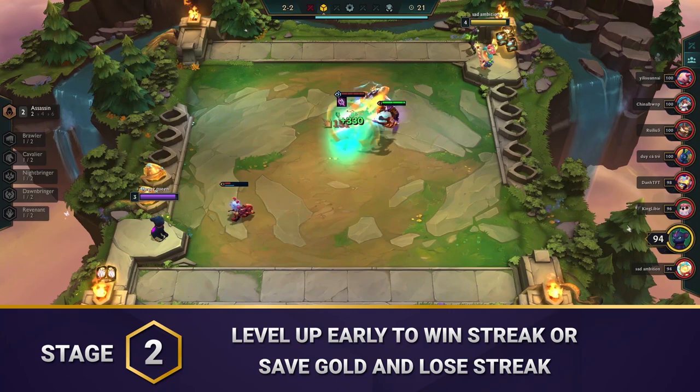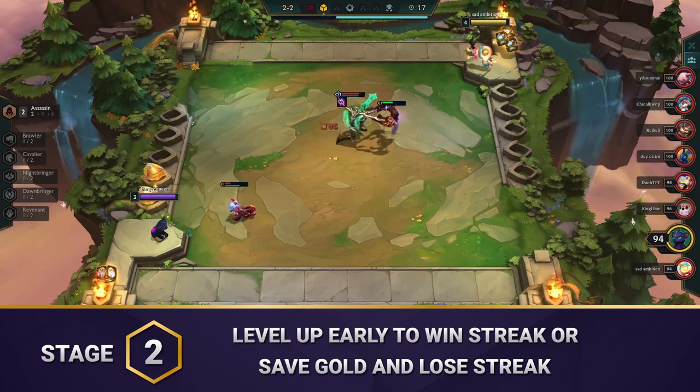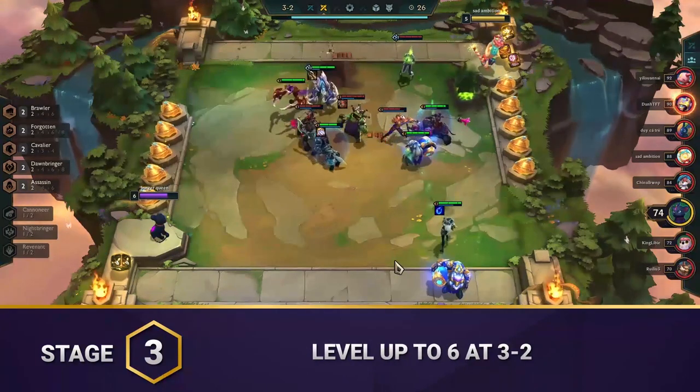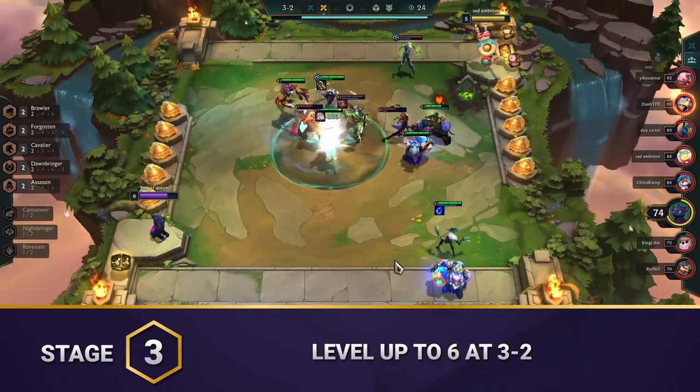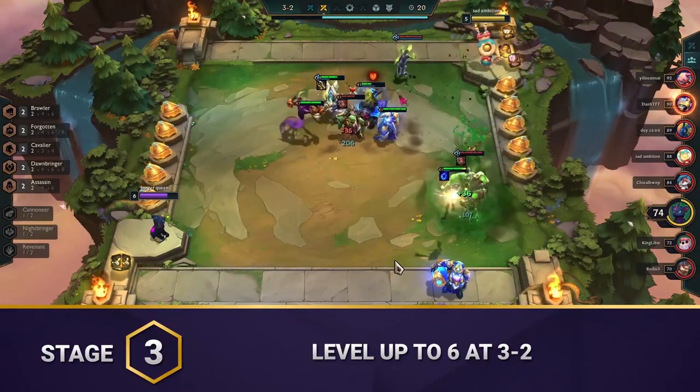Or save your gold and lose streak if you don't hit upgrades. Try to use Assassins early and add in other traits where you can. Level up to 6 at 3-2 and build the strongest board you can with the units you find. Finding early copies of Nocturne here is great as you can start putting your core items on him.